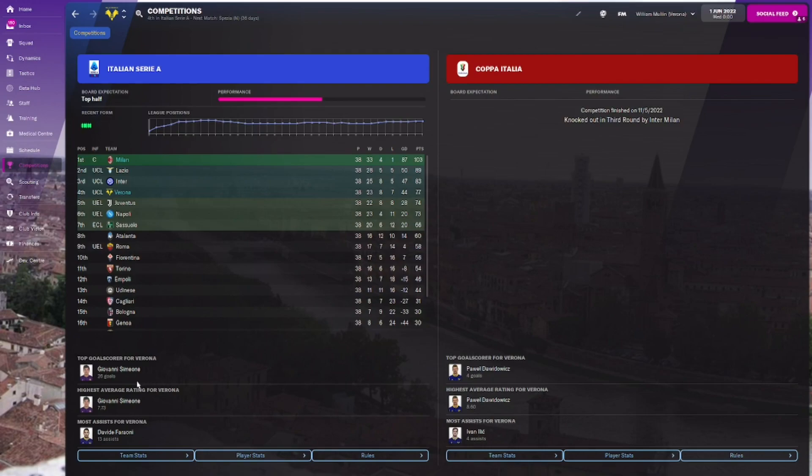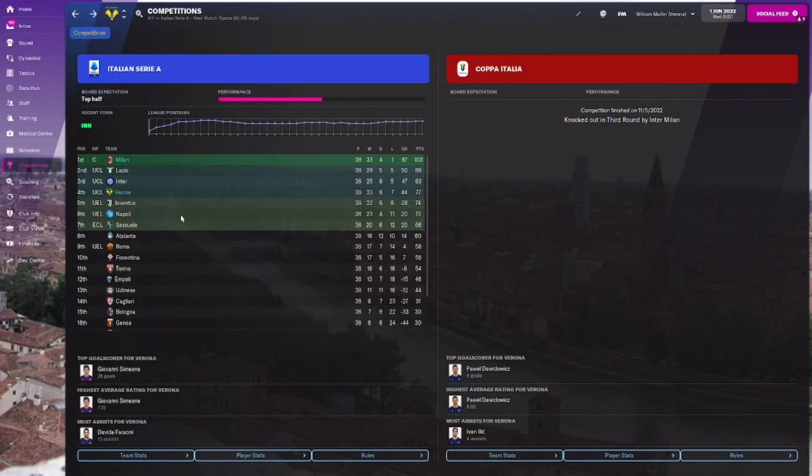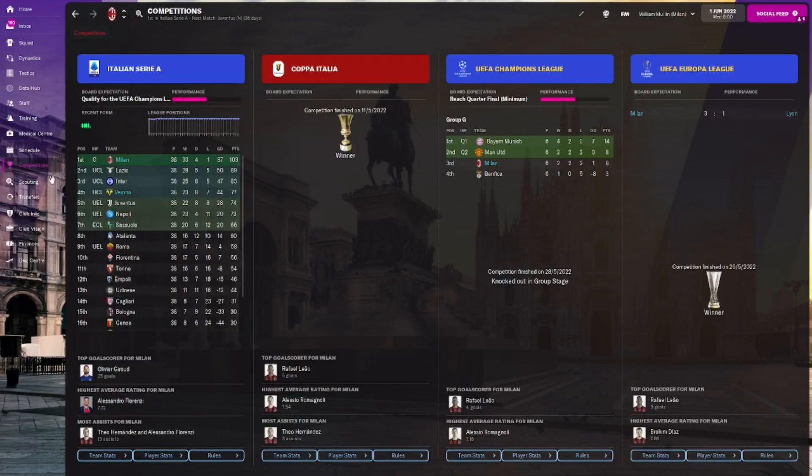Top goal scorer was Giovanni Simeone with 26 goals — he looks like a really good player. He's not going to set the world alight but this tactic just suits him. They finished fourth in the league, got knocked out in the third round of the Coppa Italia by Inter Milan — fair enough, as Milan are an amazing team.